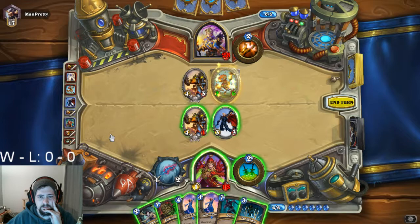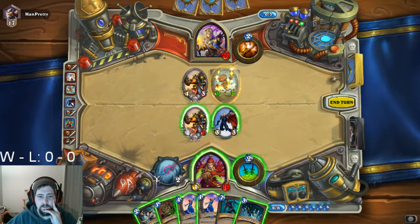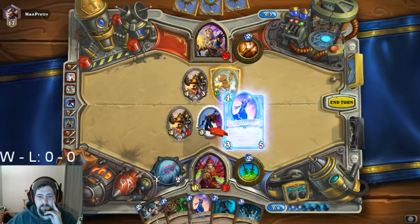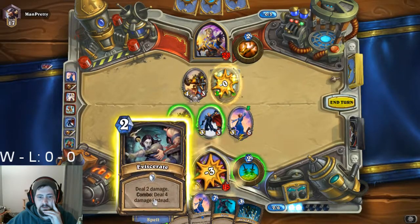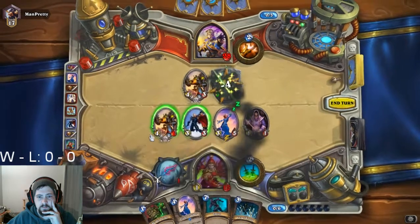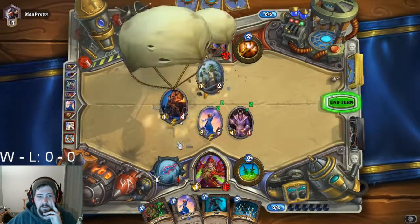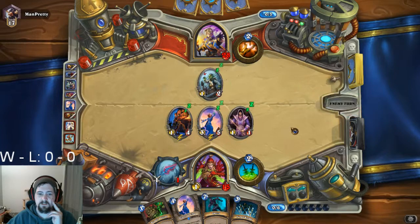That'll give me a chance next turn to bust out the Violet Teacher and maybe an Eviscerate or the Deadly Poison. So here's the thought process: I want to take advantage of Violet Teacher's effect, but I need to be able to clear this out. I put the Violet Teacher out, deal one damage to the character with my hero — that'll get rid of the Divine Shield — then I can Eviscerate, and we can clean these guys up. That worked out good for me. And next turn I can go for the Deadly Poison.